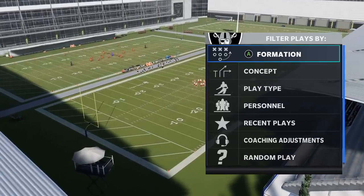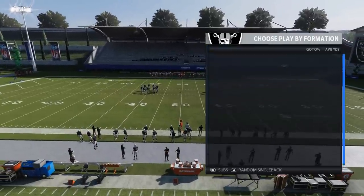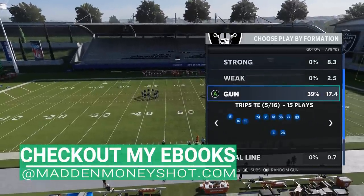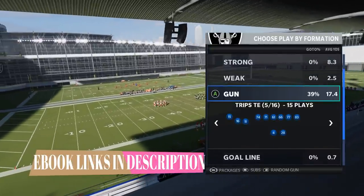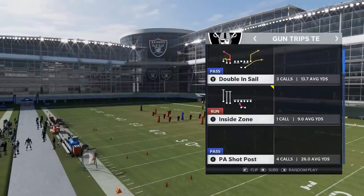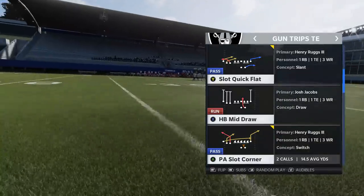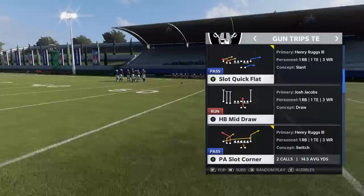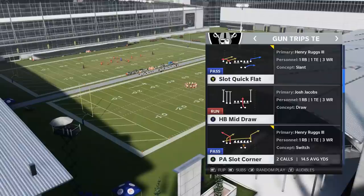Welcome back YouTubers and Madden fans, this is Mad Money Shot, sniffing out the Madden cheese as always. Got some passing plays for you today — a passing play scheme. I'm in the Raiders playbook but the formation is in a lot of different playbooks. I'm in the Gun Trips TE, and this is a formation I've had a lot of requests for from Patreon members and YouTube subscribers. I'm definitely gonna show you one of the more broken pass plays — the PA Slot Corner at the bottom here.